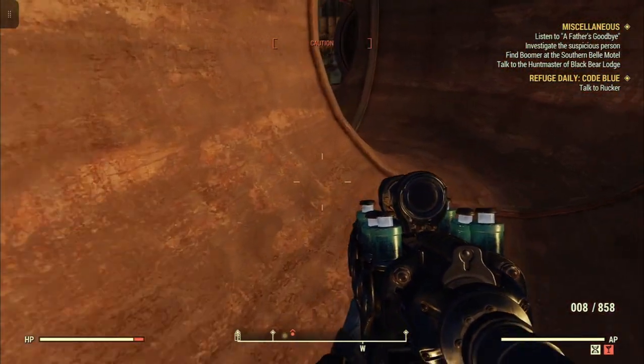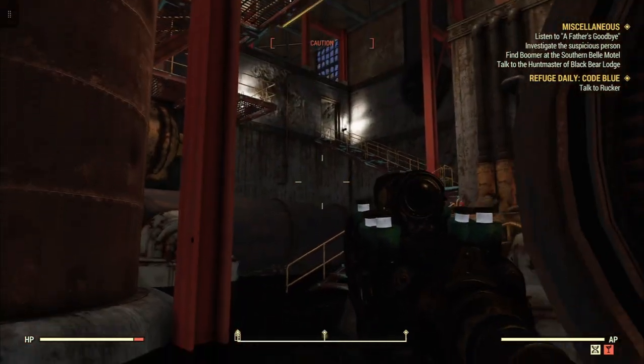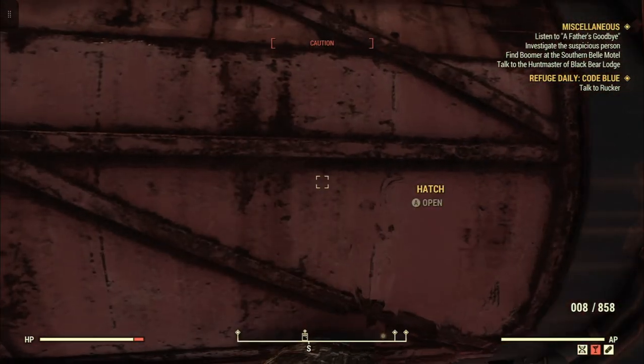Either way, once you get into the basement, of course you've got to be careful of the super mutants that are here. Sometimes there's one down here — you go over here, go over to this pipe here, and you're able to open up this hatch.